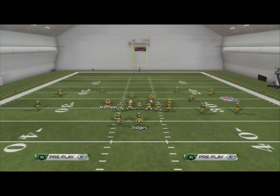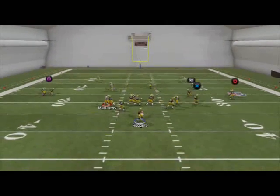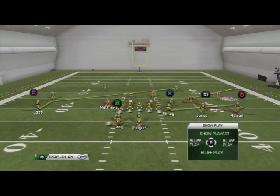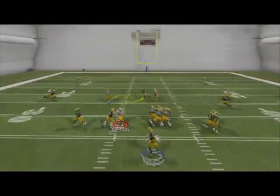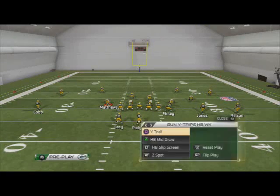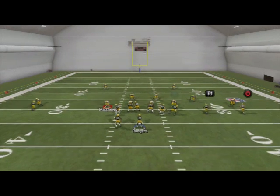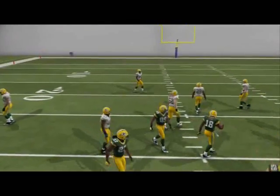Against cover two, the trail route comes underneath — pass lead down to Finley and that's going to have success. Against two-man under, the route to Jones will beat it, and the trail route also beats two-man under, but the fade routes will not. There's also a sluggo route to Randall Cobb — when he breaks to the inside, bullet pass it and it works like a slant route, so keep that in mind if they're in man coverage.